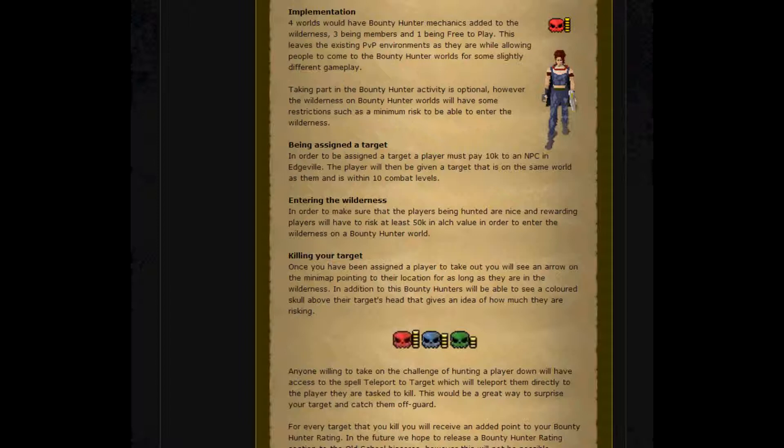As for entering the wilderness — in order to make sure the players that are being hunted are nice and rewarding, players will have to risk at least 50k out value in order to enter the wilderness on Bounty Hunter worlds.